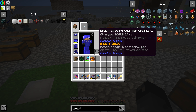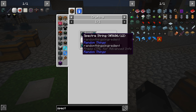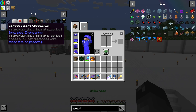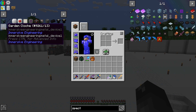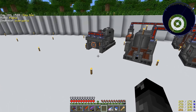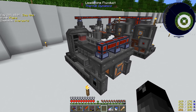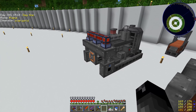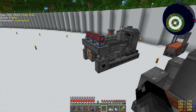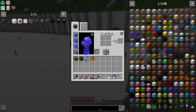The spectre chargers can output quite a lot of power — 2,480 RF per tick. The original plan was to get to the garden cloche to produce plants, make biodiesel, run a diesel generator, and make more power. But we're actually going to hold off on the diesel generator for now because we can make magmatic dynamos from Thermal Expansion instead.